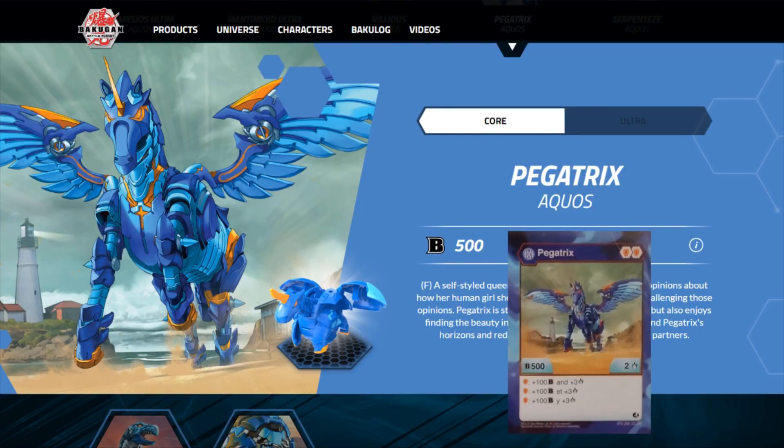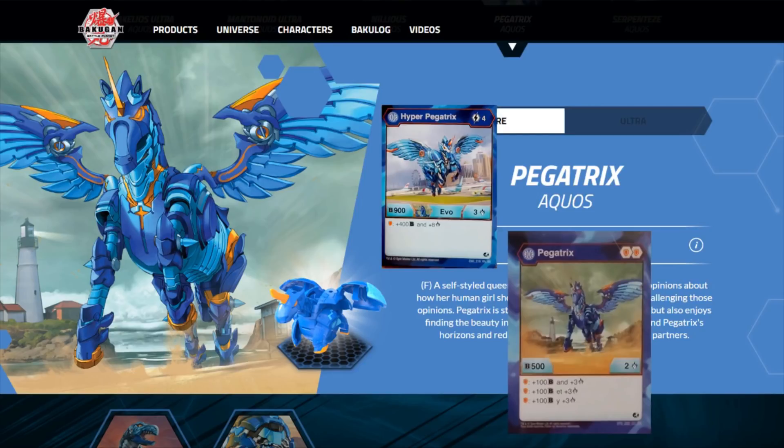On a shield core, Pegatrix starts with completely standard 5/2 stats — the most standard stat lineup you can possibly get, but it's not below average in any way. When it's on a shield core — which it brings in two of, and you'd want to run this in a deck using majority or all shield cores — it becomes 6/5, very highly above average. That is just slightly above what typical Aurelis stats give you; very potent for that sort of deck. Its evolution comes out at four cost. On a shield core it goes up to 9/3, which is not fantastic for that high a cost.